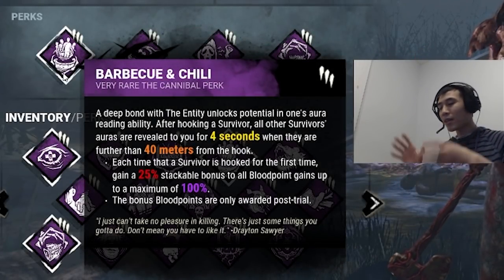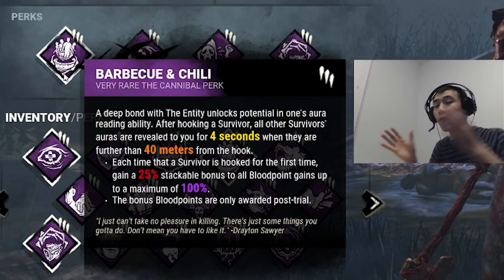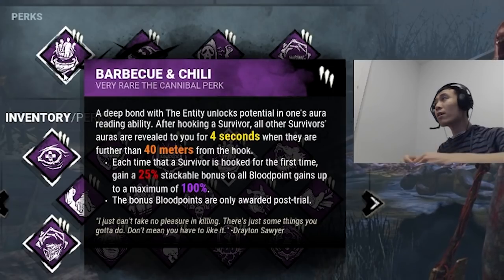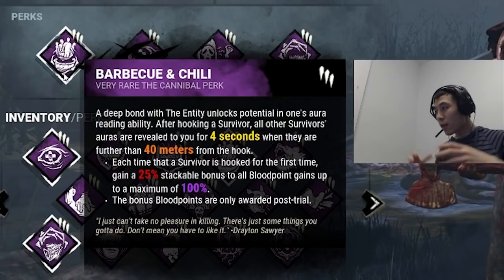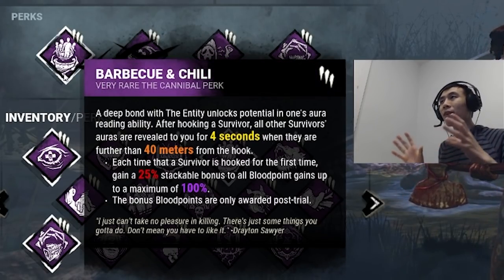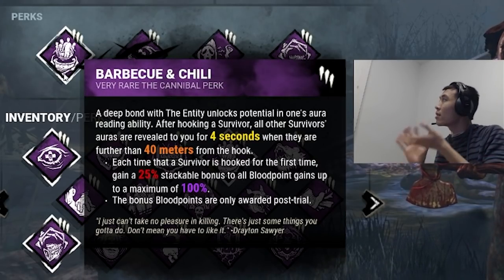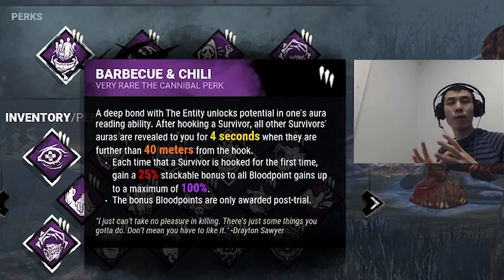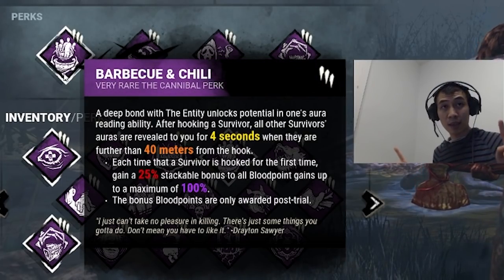Barbecue and Chili is really good because you're going to be running this on practically every single Huntress build from now on. Every single time you hook a survivor you see the auras of the other survivors around the map that are 40 meters away from you. This perk is so good because it takes advantage of cross map shots. You can get a maximum of around 11 useful procs out of Barbecue and Chili.